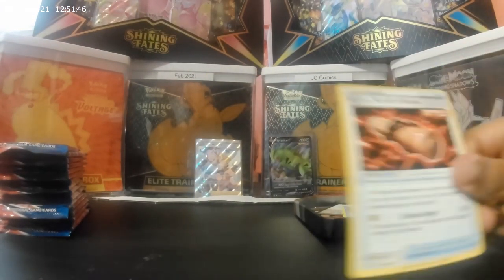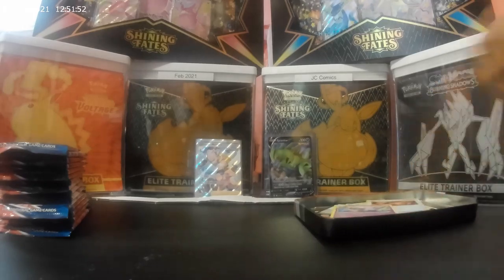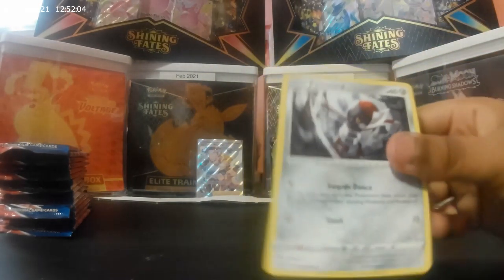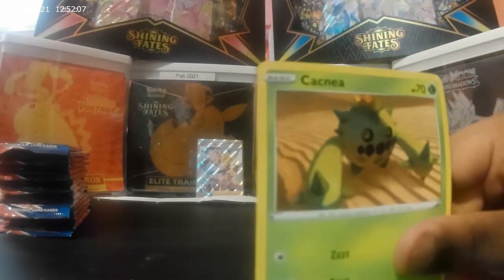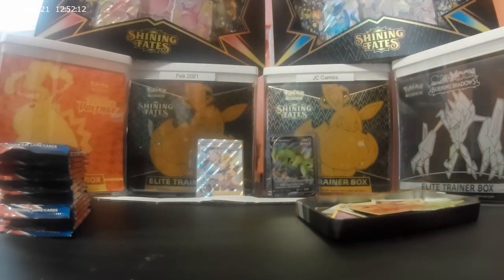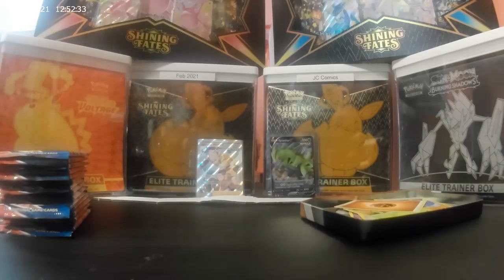Frillish, Single Strike, Squirtle, Alolan Scorn, Bibble, Glimmeow, Single Strike, Tepig, Timber, Pawnard, Iron Canine, Tepig, and Longitis. The last one's energy. On to the next one.